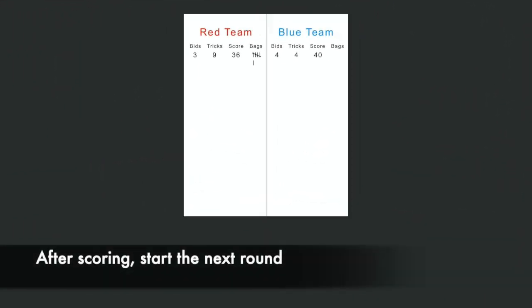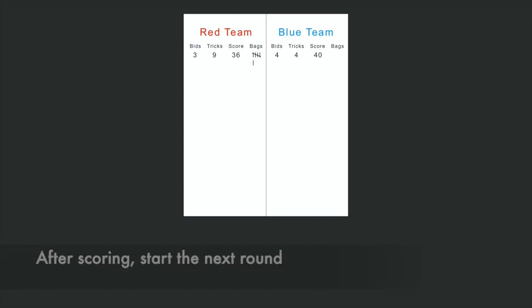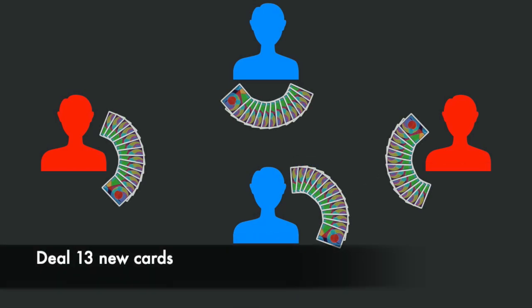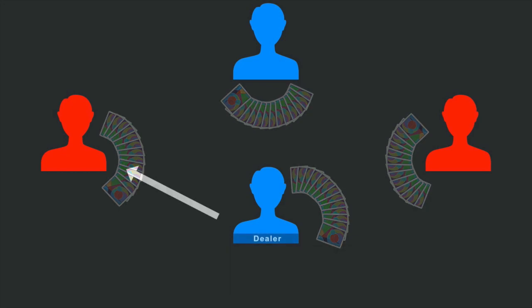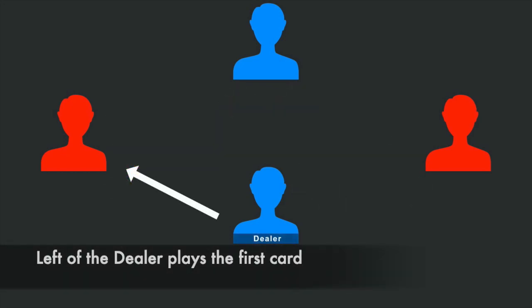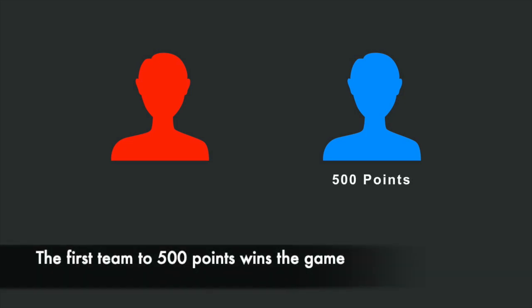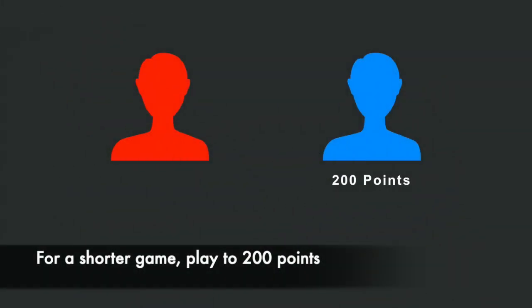After all players have scored their points for the round, they will start the next round of the game. The player to the left of the previous dealer will become the dealer for the next hand. They will shuffle the deck and deal thirteen new cards to each player. The player to the left of the new dealer will start the next round, which will play out in exactly the same way as the previous round. The game of Spades ends when one team reaches or exceeds five hundred points. If players would like to play a shorter game, they can play to two hundred points.